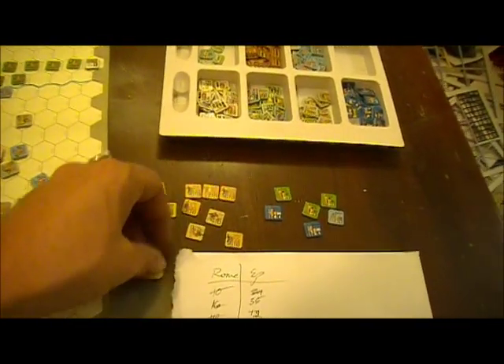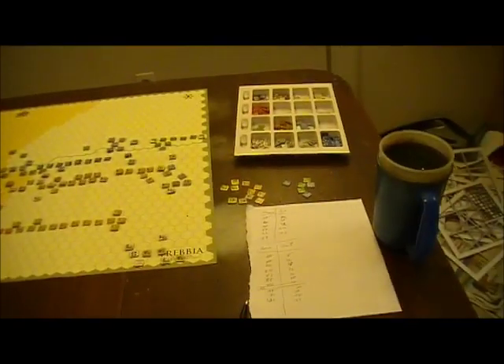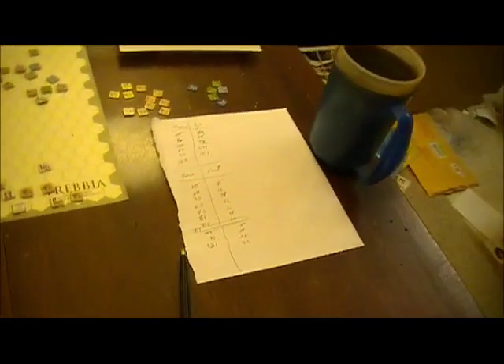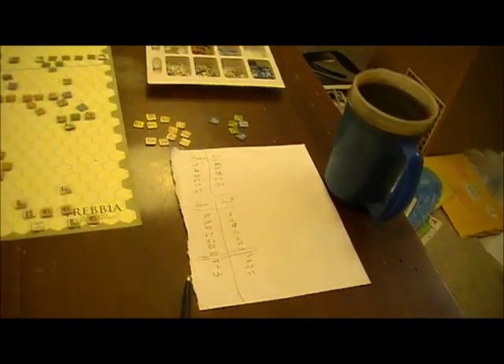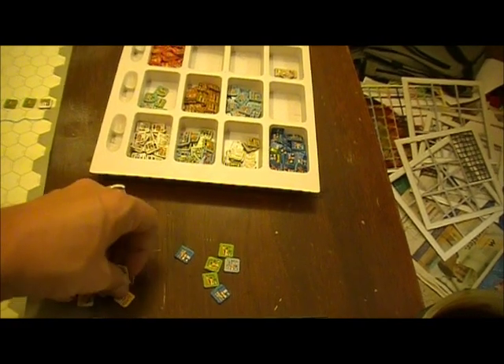Let's look at what we got. 60 more points for the Romans puts them at 130. 7 more points for Carthage. It's like 120 was the Carthage limit and 205 for Rome. Rome's a lot further along the way there, and I don't know if there's anything I can do to stop that, because their tactical position is just not as impressive in my view.